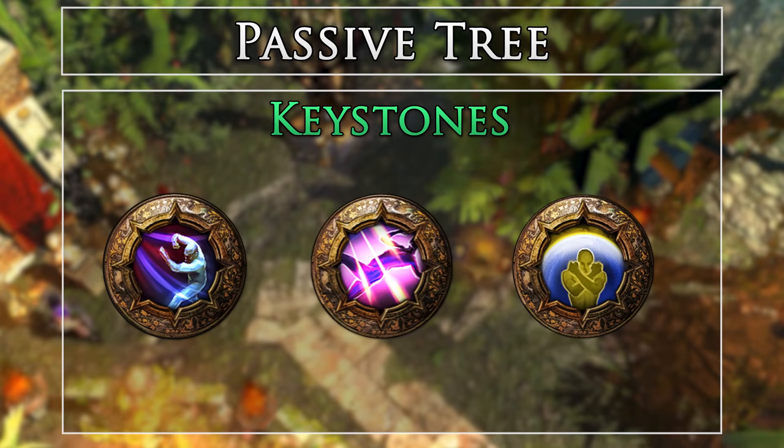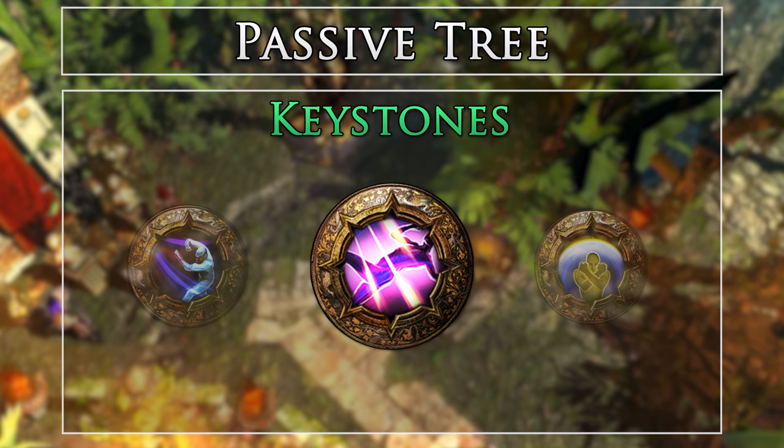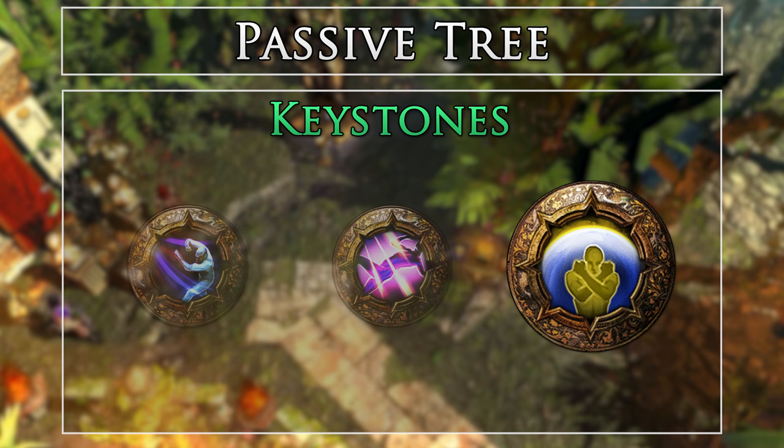We grab the following keystones in the tree. Acrobatics: for 1 point, this keystone provides 30% chance to dodge attacks. Since we do not stack armor or block, this is very valuable. Phase Acrobatics: due to the low mitigation of the build, I found grabbing the extra 10% attack dodge leading up to Phase Acrobatics, as well as the 30% spell dodge chance from Phase Acrobatics, to be very helpful. Mind Over Matter: since much of our gear has varied or low life values and we use a Thief's Torment Ring, Mind Over Matter makes an excellent effective life buffer, easily bringing us over 6,000 effective life.